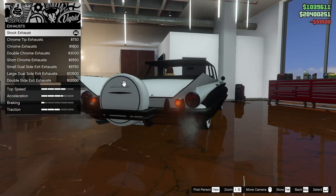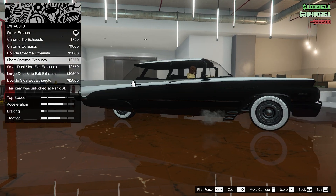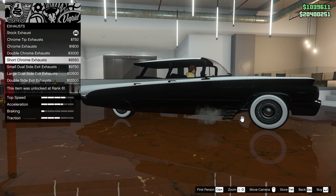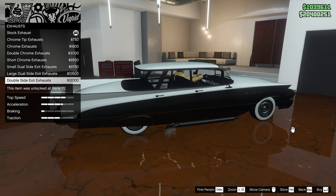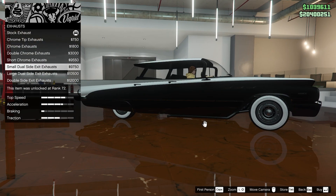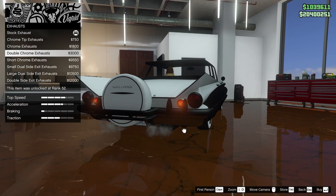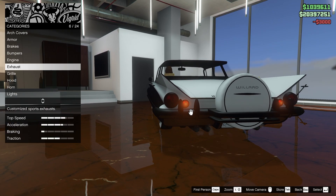We'll upgrade the engine. For the exhaust at the back, we have double ones, side exit ones, triple ones, small dual side exit, a large one, and a double one. I kind of like that triple one but it's a little aggressive. I think we'll go with the double chrome ones — that looks pretty awesome.